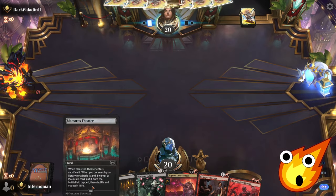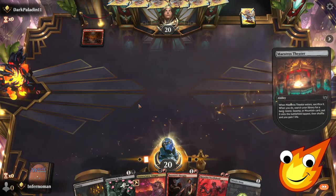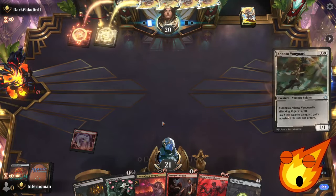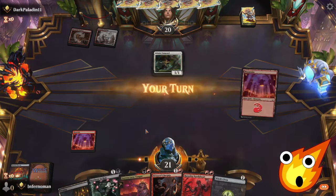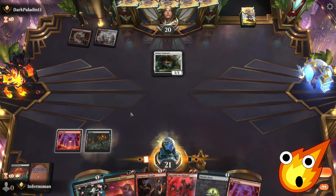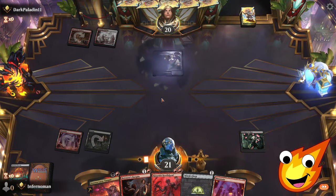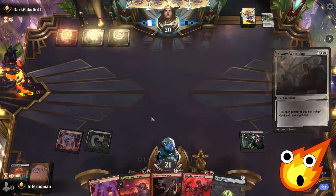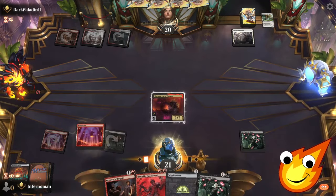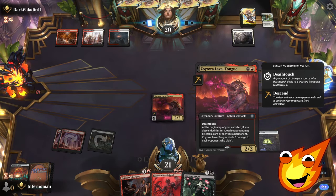Maestro's Theater gives us the mountain we need. We can put down Nowhere to Run or Zoyowa depending on what our opponent does. We decide to play Nowhere to Run — the opponent's card goes bye-bye. Now we can bring down Lava Tongue. I don't think anybody in Arena actually plays this card, so hopefully this will be our secret tech to beat down our opponent.